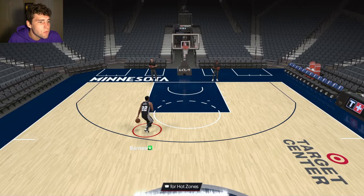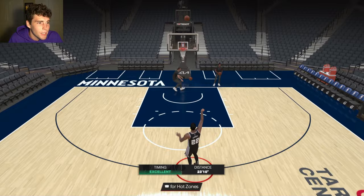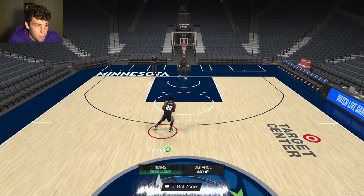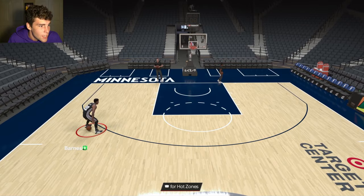Looking at Matt Barnes in the shooting round — this is what makes the card right here. That release. You might say the release seems good but what makes the card great? Yes, that's it. In MyTeam he's not going to be your best dribbler or primary ball-handler, but that release is immaculate.